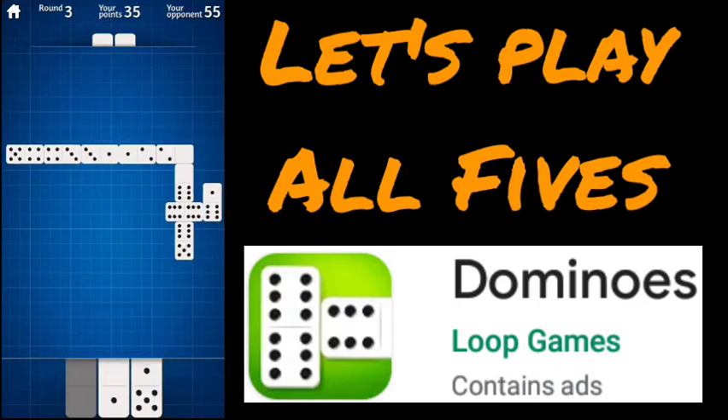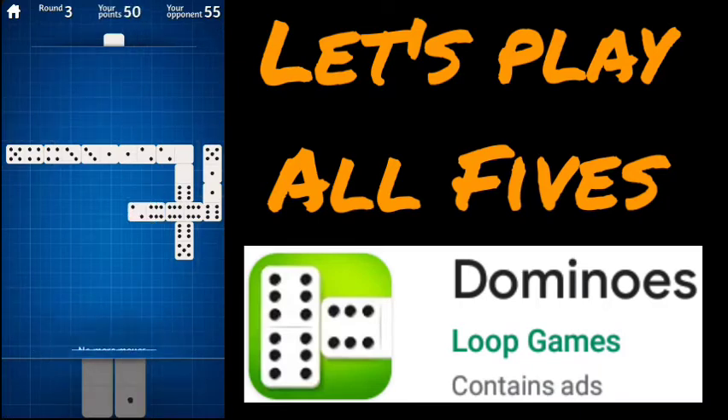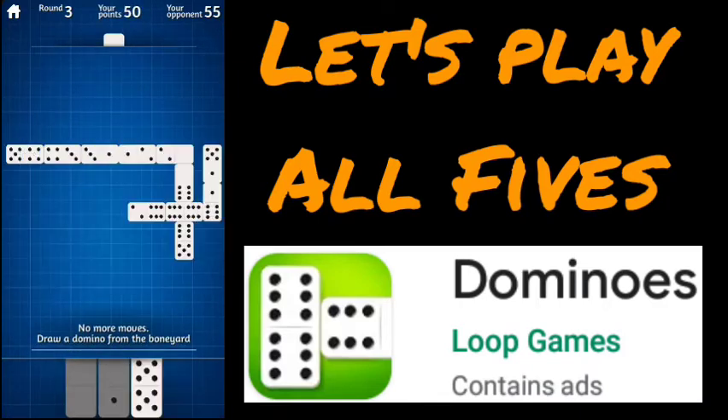Up to 35 now. The spinner helps a little bit — gives us a lot more options. We're going to take the one that gives us 15, that's going to be by the one-six. We're going to play the five-one right there — 15 points. Now we're getting slowly back into the game.